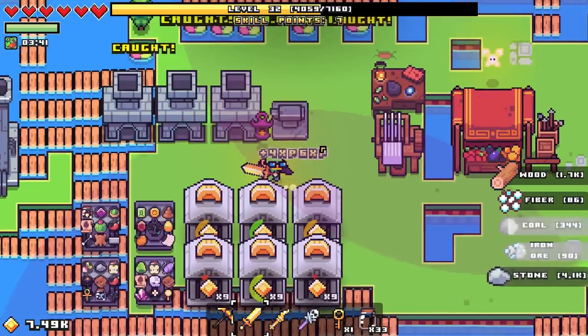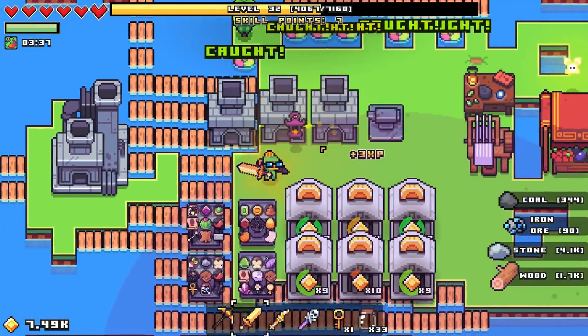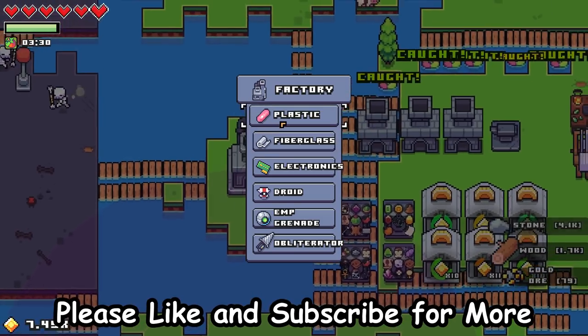Greetings and welcome back to Forager! There's something I desperately need that I didn't realize I needed. Over here we have a little factory, and we've got lots of things we can make. Let's start making things.